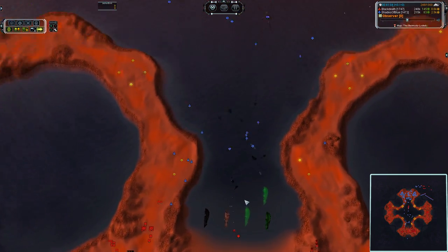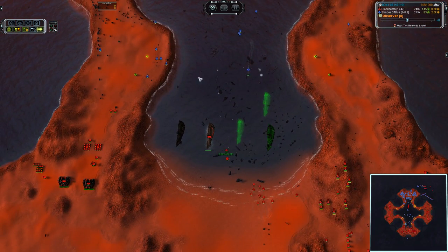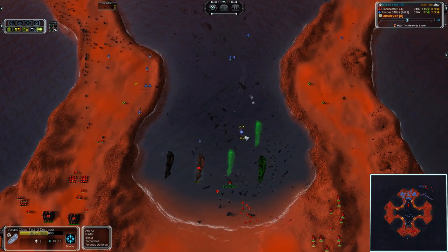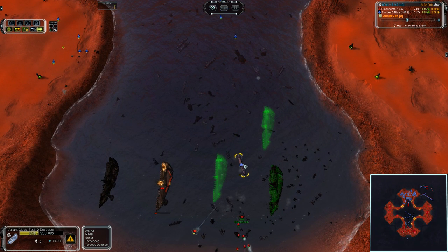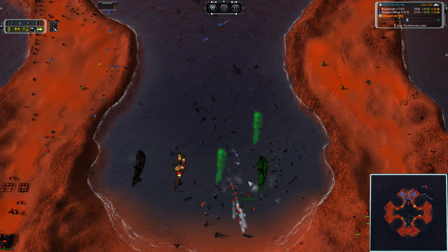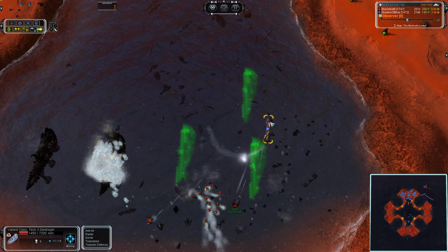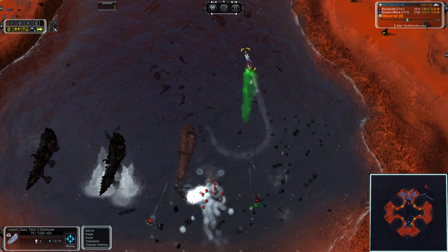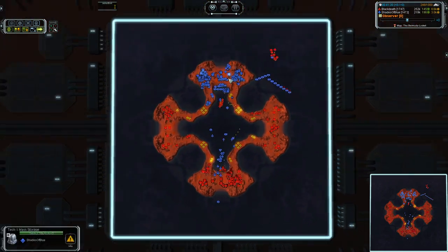Black Death trying to get naval factories back online in the water here — he is now slugging it out with the final Valiant class. You can see the brutal DPS that commander puts out with its torpedoes. The naval factory is going to go down unfortunately, but that destroyer is not long for this world. There goes the final salvo of torpedoes — he is going to go down.